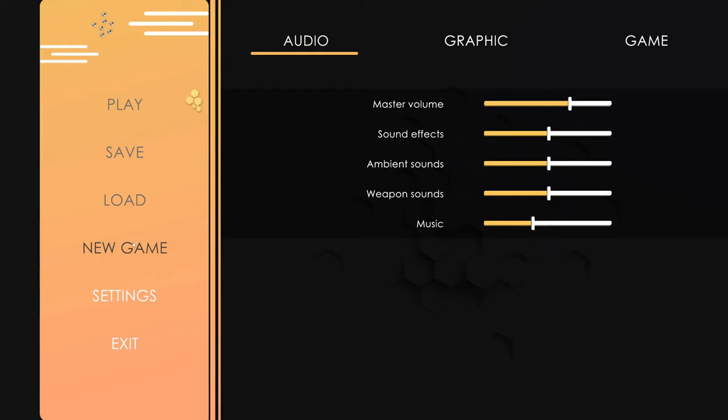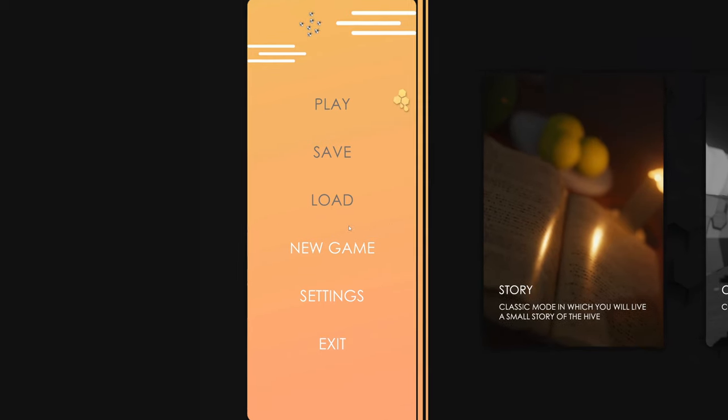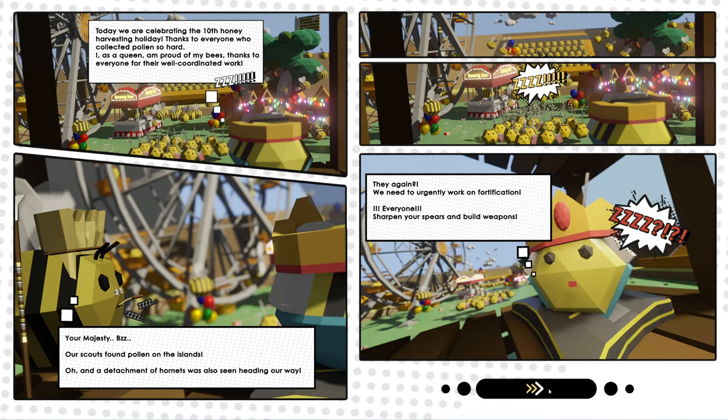It's not properly optimized right now but we'll just jump right in. There are two modes - this one hasn't been introduced yet and the story mode is what I'm going to show you. There's a little story where you have this queen bee, there's a holiday thing, everyone was happy, there's some pollen on islands and hornets around. So there's a problem - let's get to go in and buzzing about.